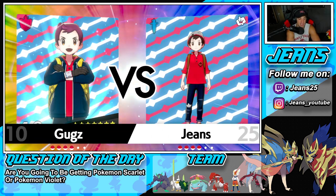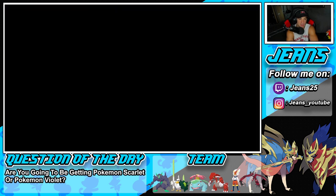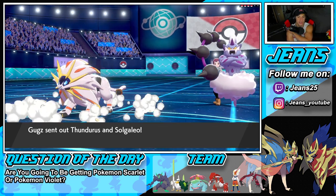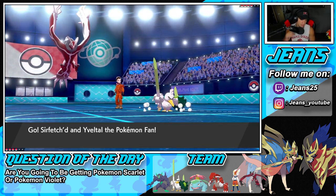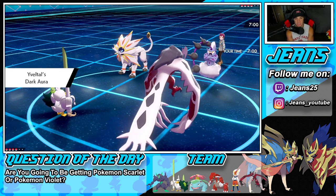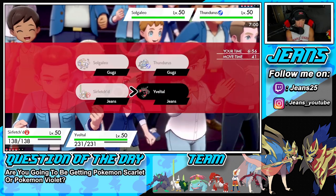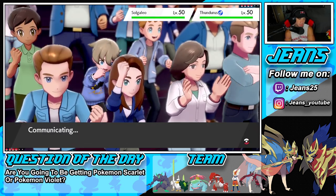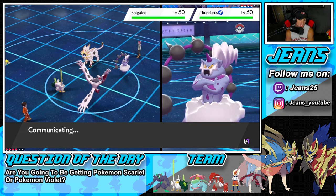This is actually a solid battle for Sirfetch'd to lead — he has a bunch of Fake Out users, but Sirfetch'd has Scrappy so Intimidate won't affect him. Opponent leads Solgaleo and Thundurus. This Thundurus could be an Eerie Impulse Thundurus, which is a little scary. But we can just Foul Play straight into Solgaleo. I think the play is Helping Hand into Foul Play — sounds pretty good. That is exactly what we're going to do.